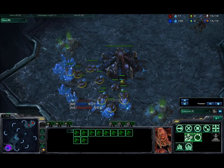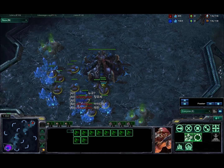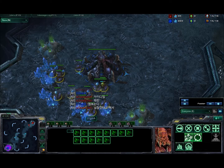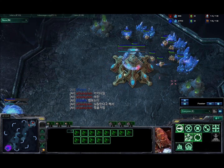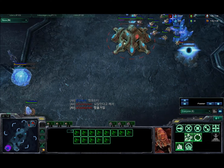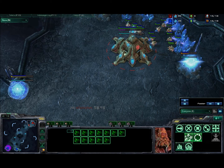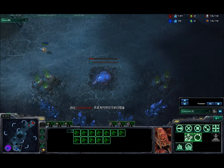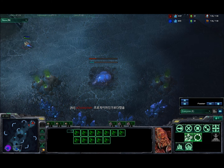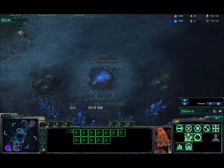We do see Idra's drone heading down here, and he is going to send that up to start scouting. Since he is at 15 supply right now, he's probably going to be going for a fast hatch. Our Protoss buddy Soul Stylish up here has his first gate coming down — very normal — and also has his gas coming down right here, continuing to make probes. Idra did start his hatch, his expansion down here. For those of you that aren't aware, this map is Zelnaga Caverns — if you've ever played games, you've probably played on this map before. It's one of the most standard maps and most of the pros really enjoy playing on it.